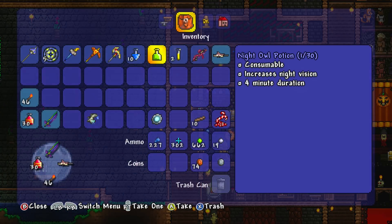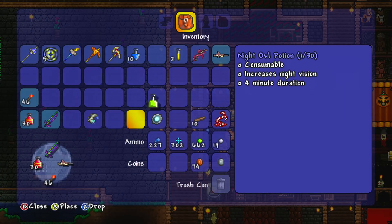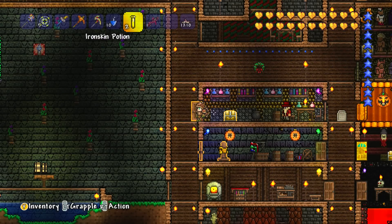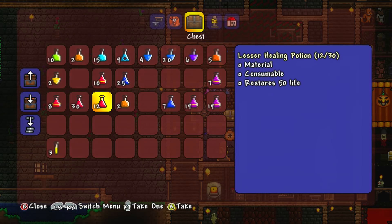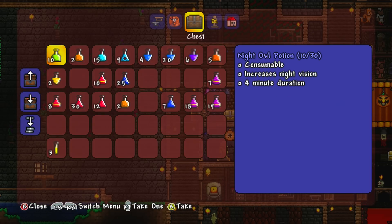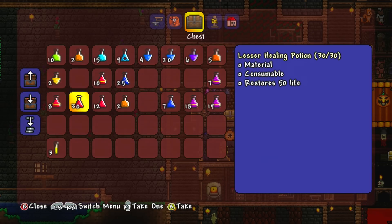I've got water walking potions, a night owl potion which I probably won't need because I'm going to be battling in the day, and some iron skin potion. Would that be enough? It doesn't feel like that's enough potions - I normally have more than that. Let's grab a restoration potion as well just for good measure. I think we're ready to go into battle then.